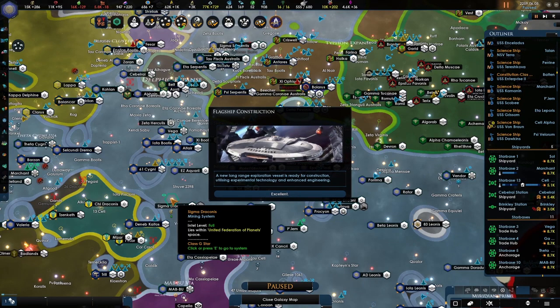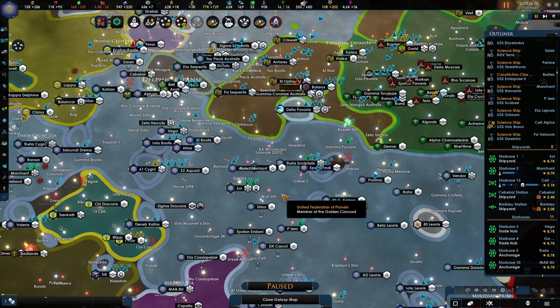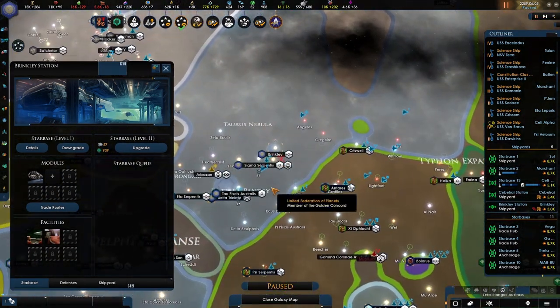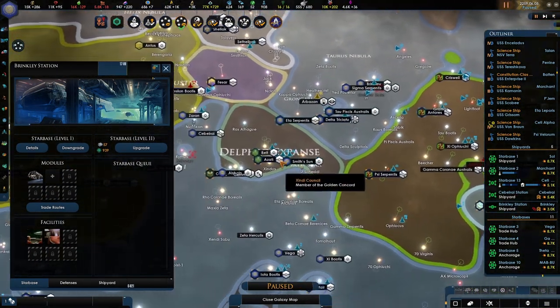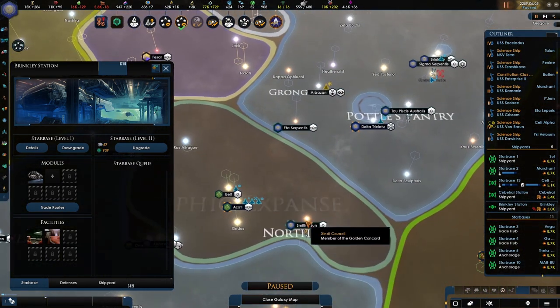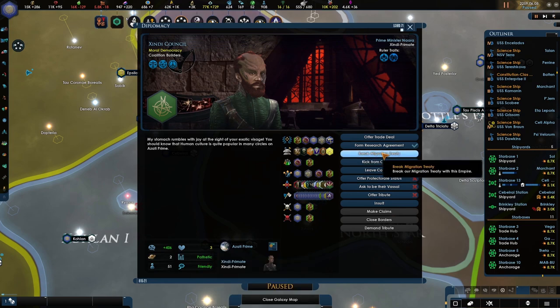Welcome back to the United Federation of Planets. As you can see, flagship construction — a new long-range exploration vessel — is ready for construction, utilizing experimental technologies and enhanced engineering. This is excellent. Will this go the same way as the other one? I'm not fully sure. We also need to make sure that these starbases are connected to the best of their abilities.